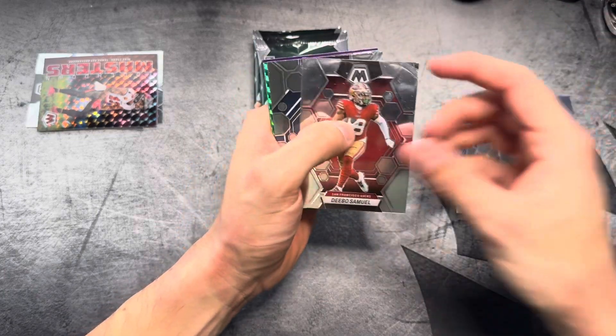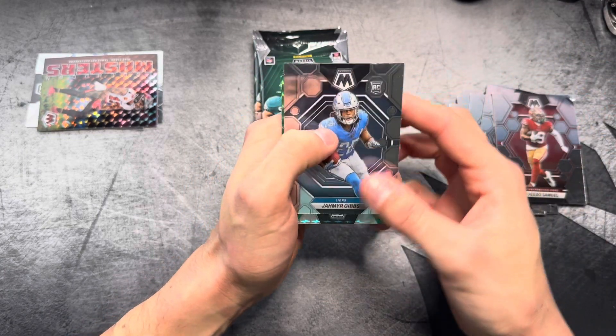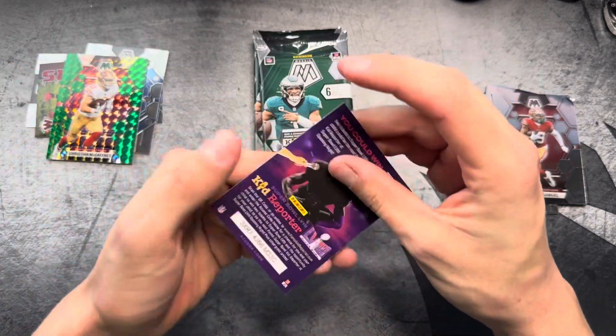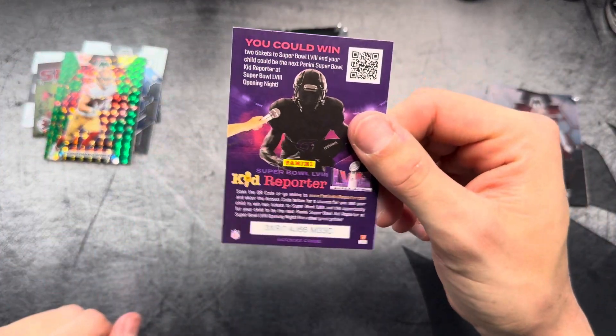Darius Davis. Touchdown Masters, Mike Evans. Pack number two, hopefully it was just that one pack — seemed like it had issues. Devontae Adams, Mike Quick, Devo Samuel. Jameer Gibbs on the rookie, and a Christian McCaffrey on the green. Go ahead and take that.